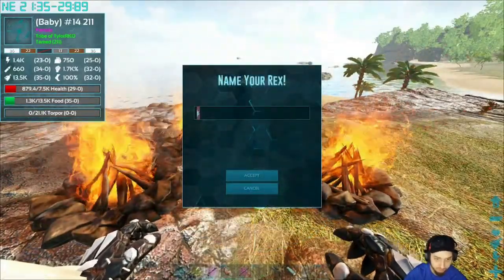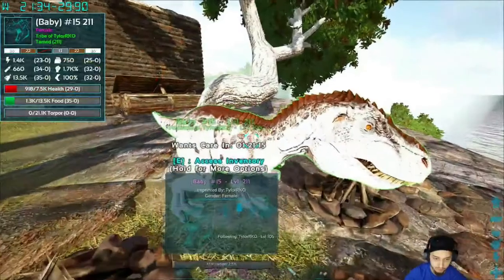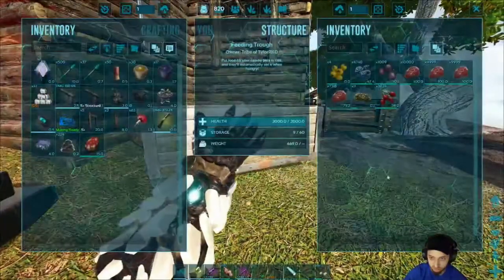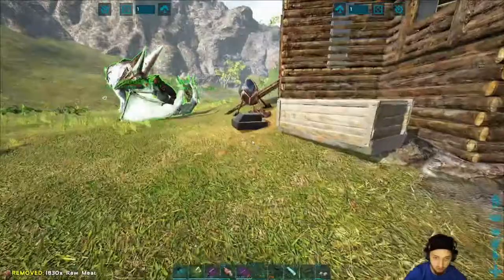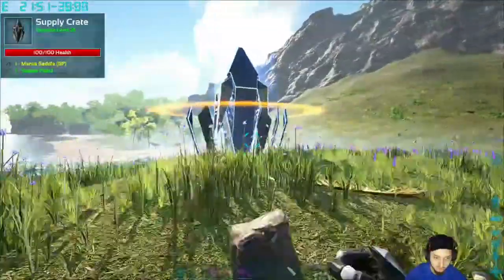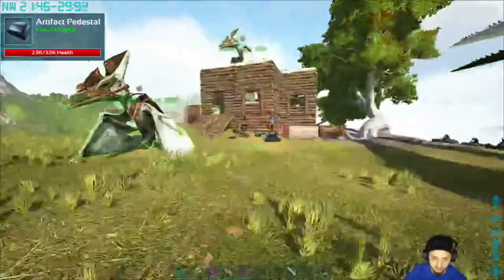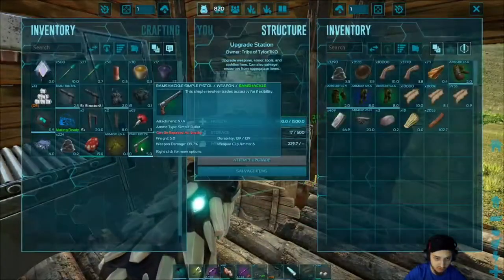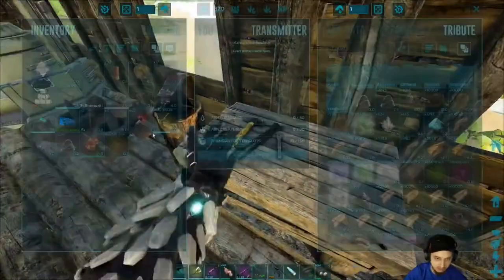I'll change his name — he's number 15. He's gonna tame up; I'm gonna give him a little bit of food. We got so much meat it's ridiculous. We're gonna go try to tame a griffin, so then we'll be able to tame a quetzal as soon as we find one. I'll probably cut that out because it might take a while — I found a couple but they were all pretty low levels. I'll throw in a saddle — the saddle is a craft, I'll just throw it in here.